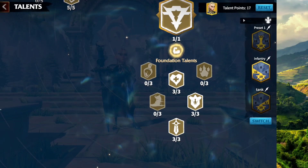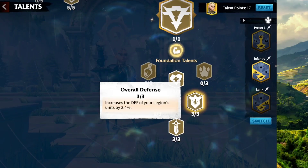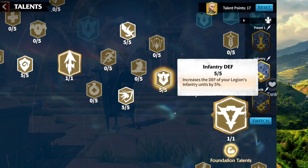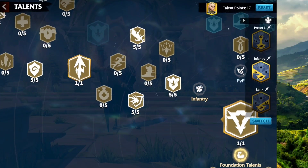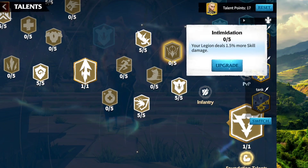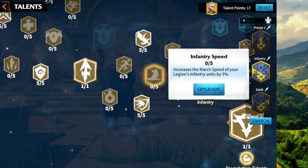Starting off from the bottom, we just keep going in the Infantry direction. This is where things start to get interesting. I decided to pick the node that gives your legion 7.5% less hero skill damage. I completely ignored the skill damage nodes because Madeline does not have a skill damage factor — therefore, don't waste your points there. Take the skill damage reduction instead, or go for the speed node.